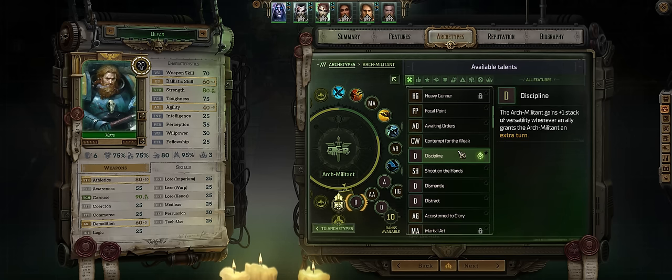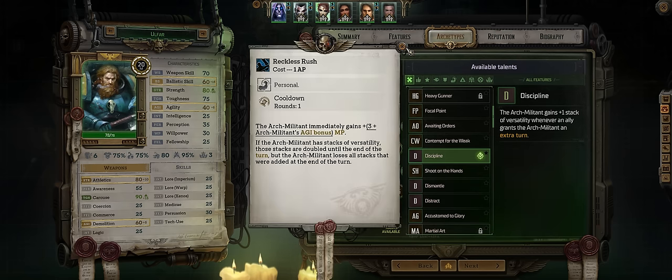After that, you might as well pick the Discipline feat, so that whenever you get an extra turn that's also a plus 1 stack of versatility, which combines amazingly with Reckless Rush to double it.